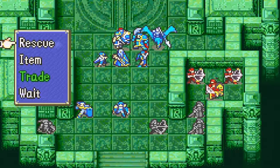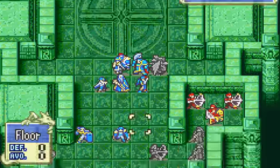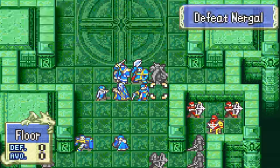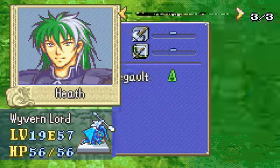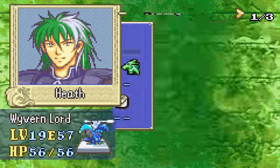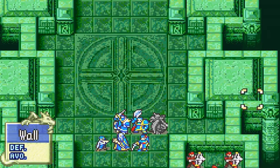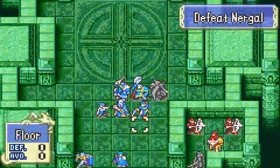Put someone with high defense and a lance user to this right position. Put a magic user to this position. The best to put there is actually the lance user - you want to get a lance, because the dude that comes out of here will give you a lance. Put someone there and he will kill everyone there.